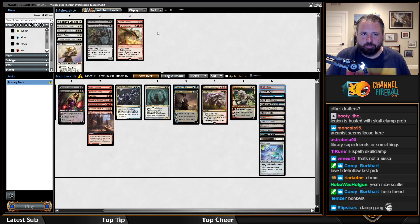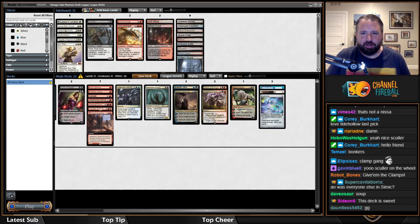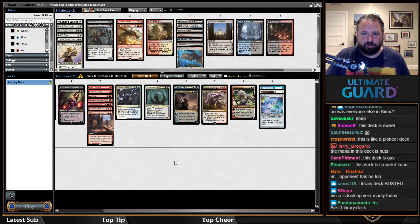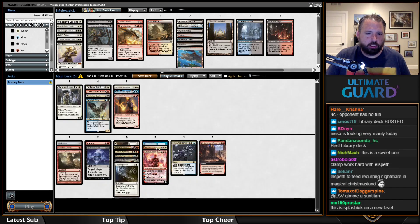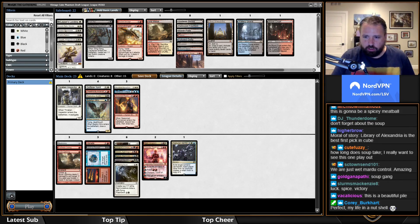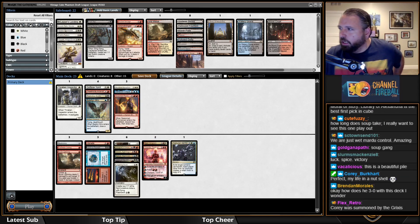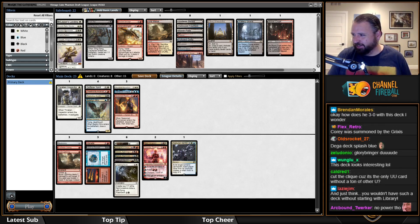This is quite the deck. Let's take out the massive amount of lands. I first picked Library of Alexandria and forced Grixis — these are literally my first three picks. Let's put Shatter Skull Smashing in the land category as well. My mana curve is super low. Chat, I'll let you consider this deck — I'll be back in less than five minutes, I'm just going to go put in the soup and I'll be back in just a sec.